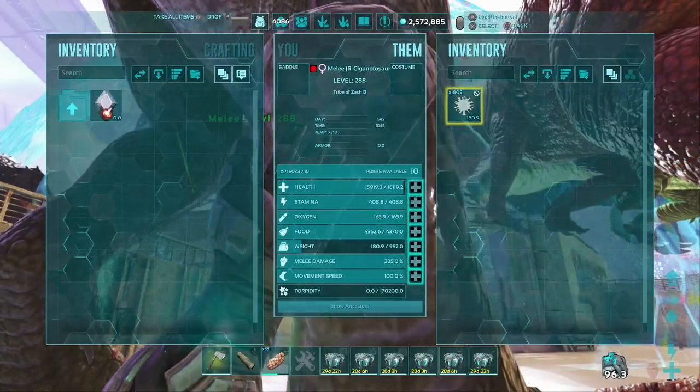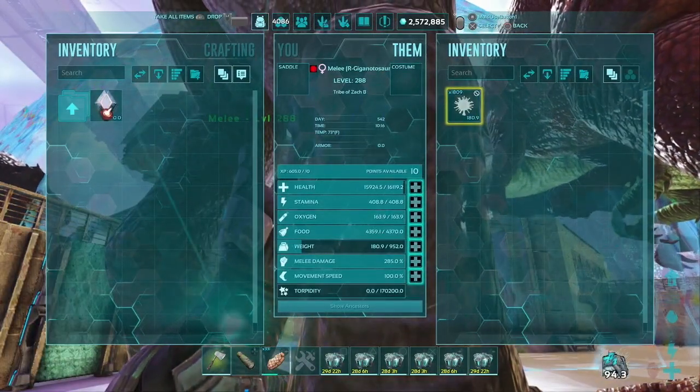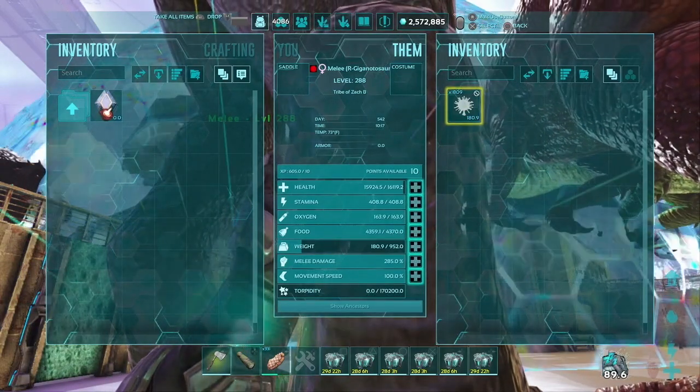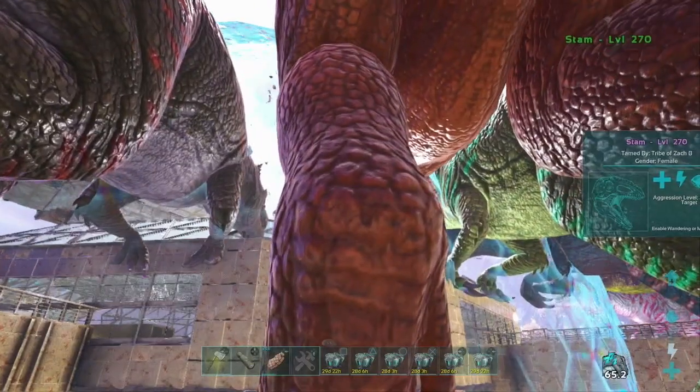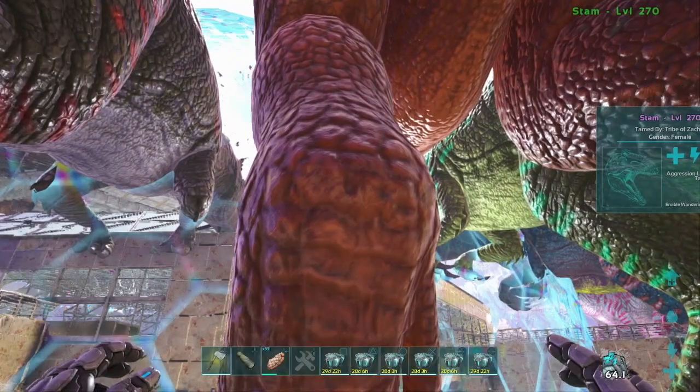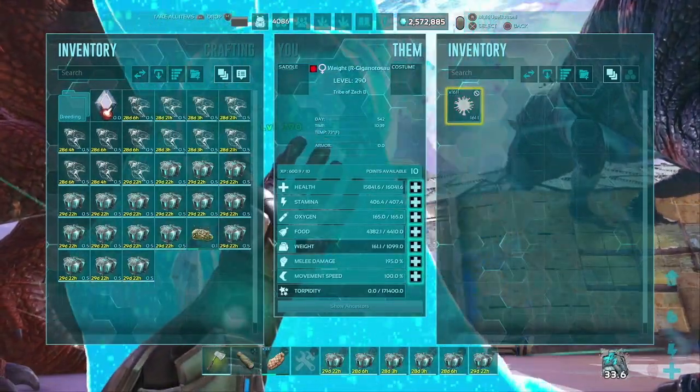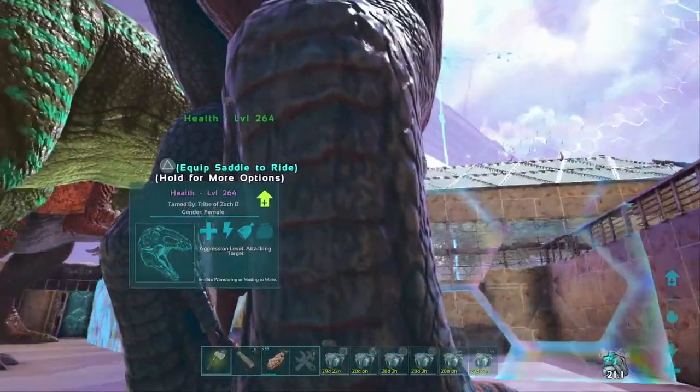This stat boost is actually 20 total levels. So a level 268 should become a level 288 — all it takes is mutagen. I say a little bit, because it's actually a lot and it's a real grind. 99 pieces needed, and as you can see, we just went up to 288. It means that all of our important levels — health, stamina, weight, and melee — all just got a boost.